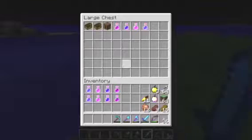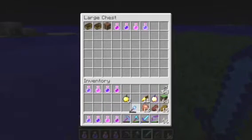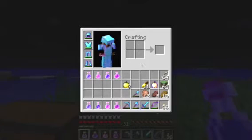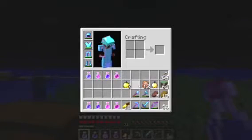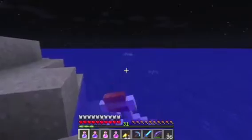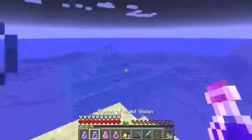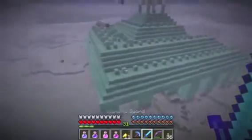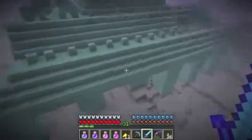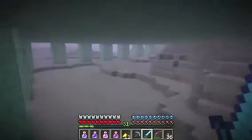If you don't know what the five main biomes are, they are the Mega Taiga, the Roofed Forest, the Savannah, the Ice Spikes Plains, and of course the Mesa biome. Those are the five main biomes. The biomes that will be included are: Sunflower Plains, Roofed Forest, Birch Forest, Mega Taiga, Cold Taiga, Ice Spikes Plains, Mesa, Savannah, Flower Forest — that's 11 new biomes, which is a great addition. We also get the Deep Ocean, which is actually a biome, and Extreme Hills Plus, and you can also count the Amplified World type as a biome.